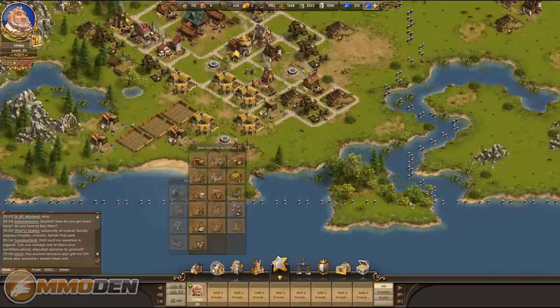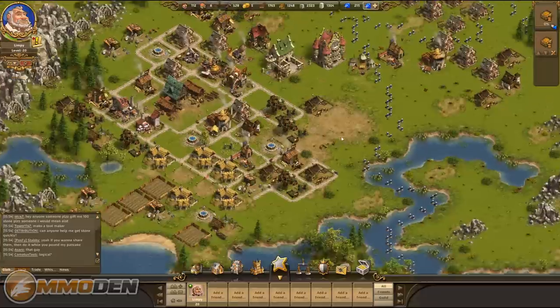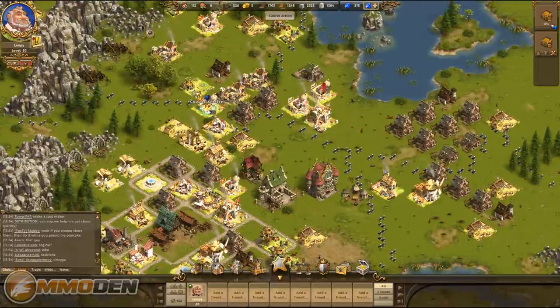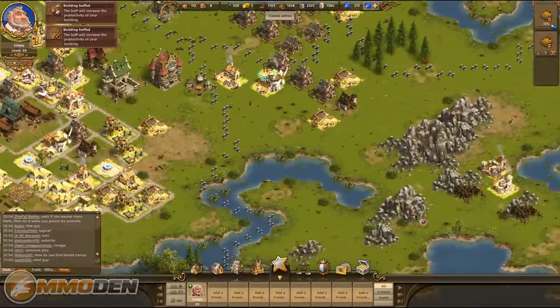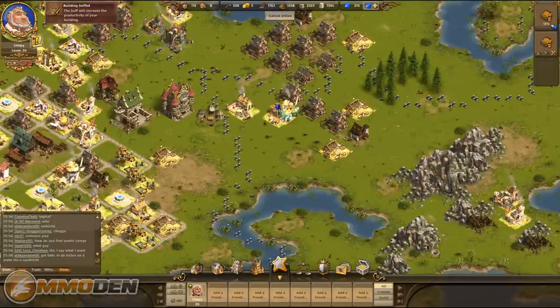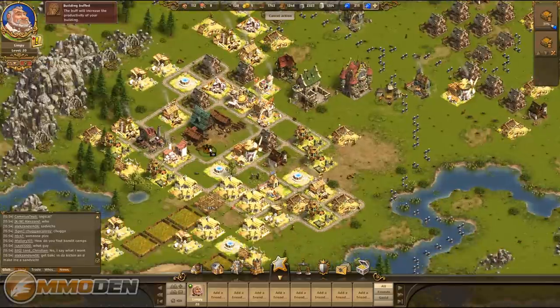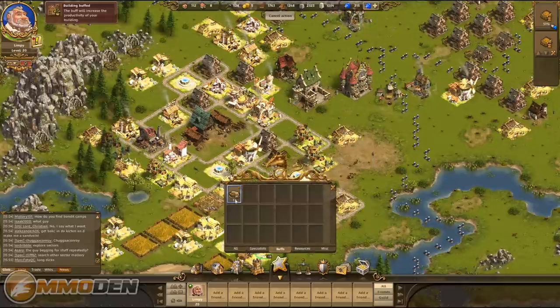I've got two exhausted wheat fields, so I'll drop down two level-two replacements and my workers will head out to build them. Using buffs, I can target a specific building — say I need more iron — and boost the iron smelter or iron weapon worker. You can pump up production on any building. It gets really important to manage your resources carefully and use these buffs to your advantage.